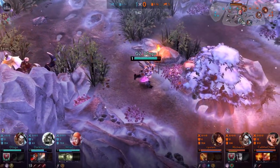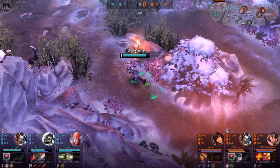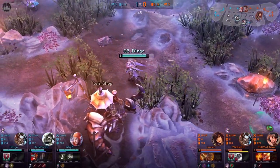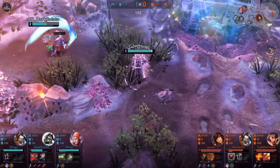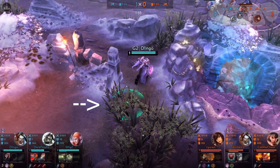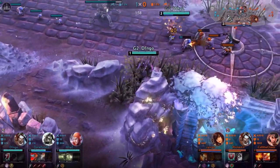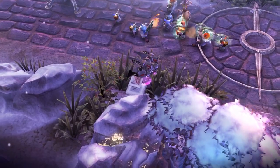Always check for enemy mines, especially in their bushes, then place your own mines. There are two types of mines: vision mines and damage mines. Early on, you should definitely prefer going for vision mines. The second mine spot is really important because it shows you when the enemy, especially if it's an aggressive team, wants to invade you.